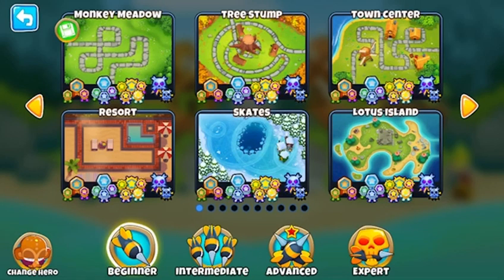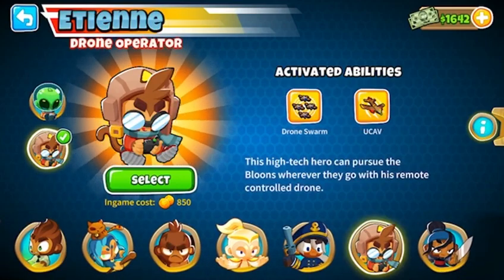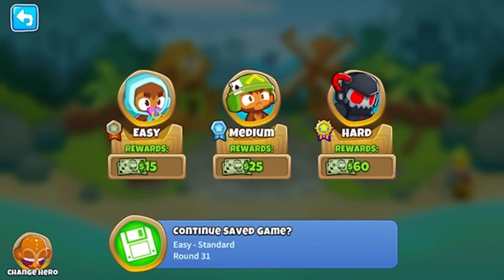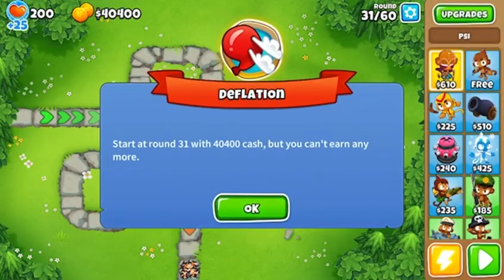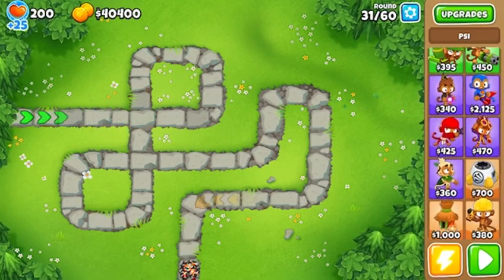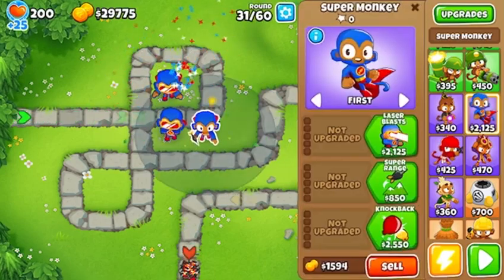In the process, you can also earn some Monkey Money while doing it, so you can get your skins, heroes, or anything else you want to buy. The first route you can take is Deflation mode. I know most people wouldn't say it's the best way to earn Monkey Money, but on Muddy Puddles it kind of is. If you basically just spam down one tower — this is not the best way to beat Deflation mode, don't do this — something like this would be pretty good.